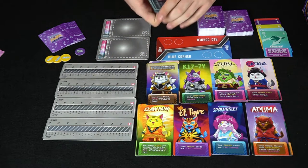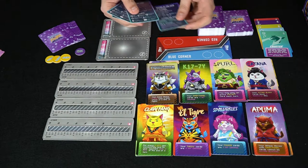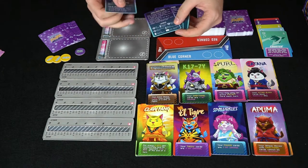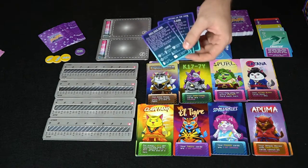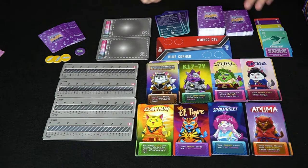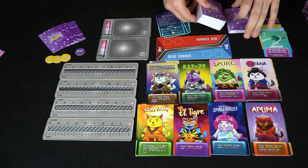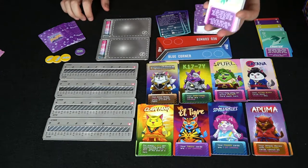You also have a quick guide — this is actually a rulebook along with a quick guide, which is super nice. If you ever forget any rules, it's a very handy tool — one of the best player references I've ever seen. You also have a deck of cards for 1v1, and you add a second deck for the 2v2 aspect.